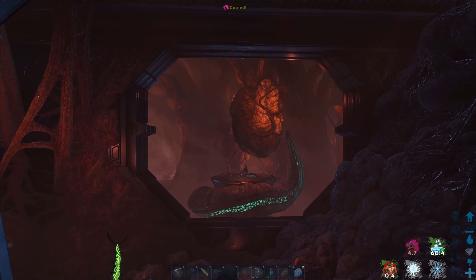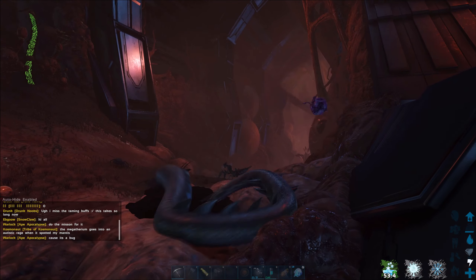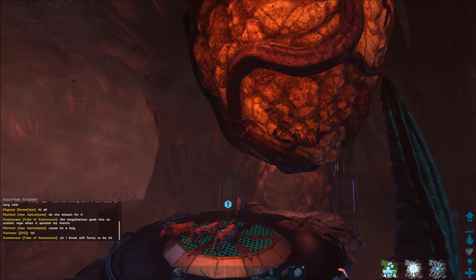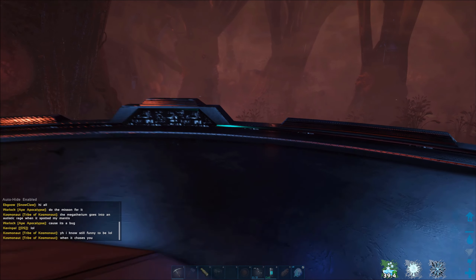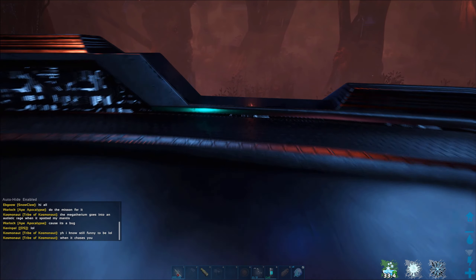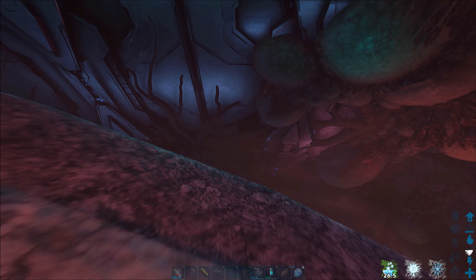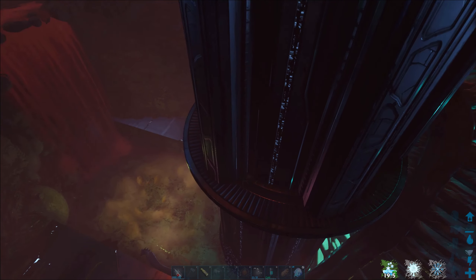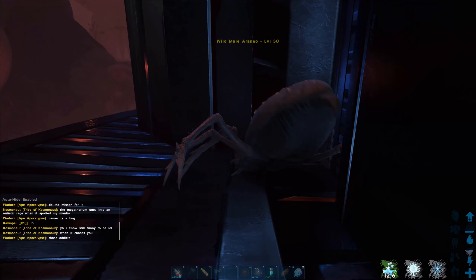Here we are at the final stretch, getting down in there. We got hit, so we dive-bomb in — hurry up. I hear a reaper, that's not good. Someone may be doing the boss fight. Here is the heart — all the mutagel is underneath it. We've got our mining drill ready in slot one. The acid does go up and down, and you don't want to be in there when the stomach acid rises. The basilisk just fell down in there, so this could be an ultimate death.